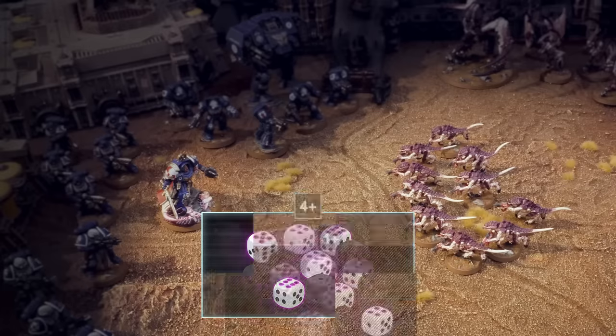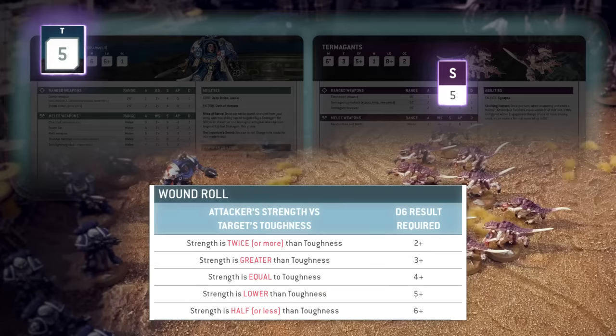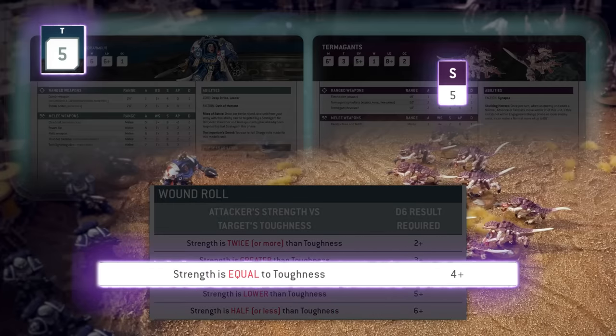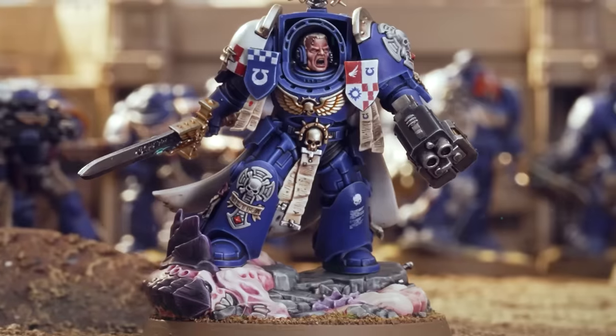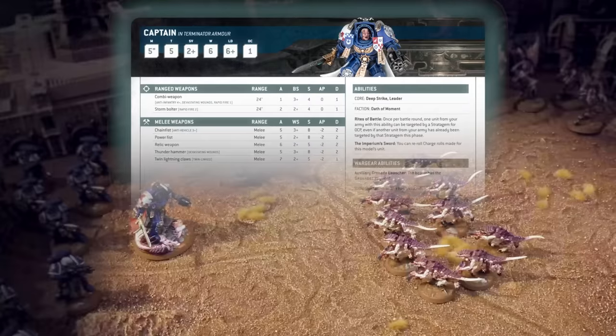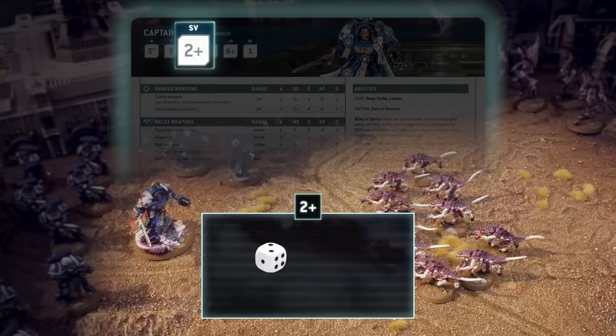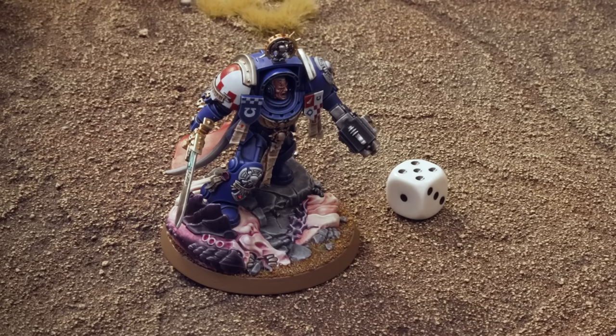Now we move on to the wound roll. We compare the strength of the weapon, which is 5, with the toughness of the target, which is also 5. When the strength and toughness are the same, we need to roll a 4, 5, or 6 to do some damage. We roll to wound for each successful hit, so in this instance we'll be rolling 6 dice. Our hits inflict 3 wounds. However, the Space Marine Captain wears impressive armor, so he'll get a chance to see if any attacks glance off. From the datasheet, we can see the Captain has a 2+ save — he rolls one dice for each wound and completely ignores it on a roll of 2, 3, 4, 5, or 6. He's failed one save — even his mighty Terminator armor can't save him every time. That means he takes a wound, but fortunately he has 6 of them, so he's hurt but still has 5 wounds remaining.